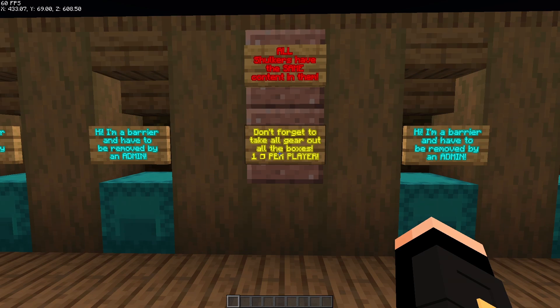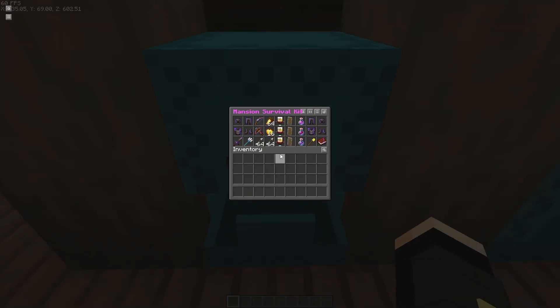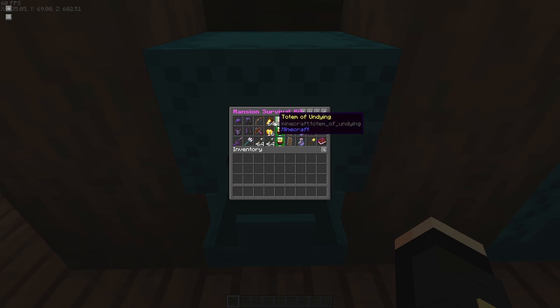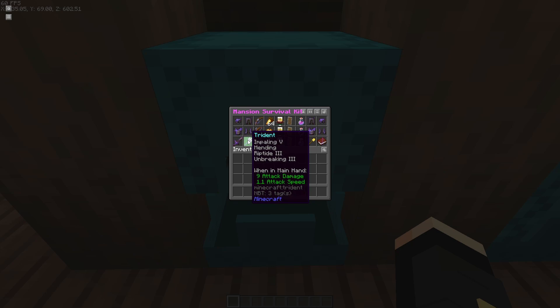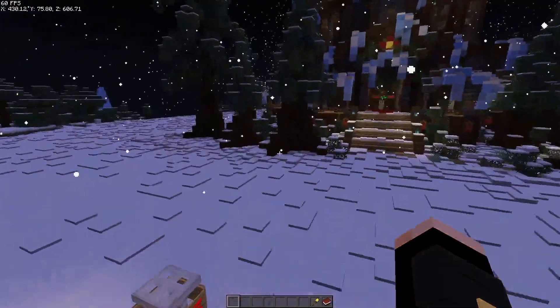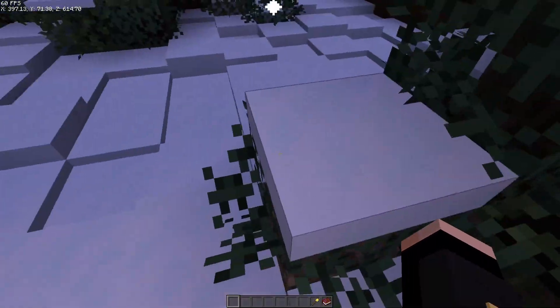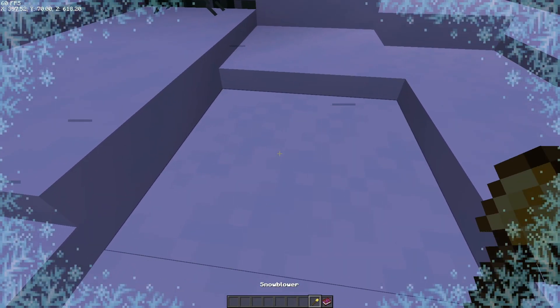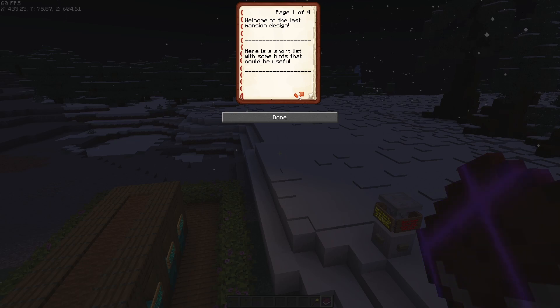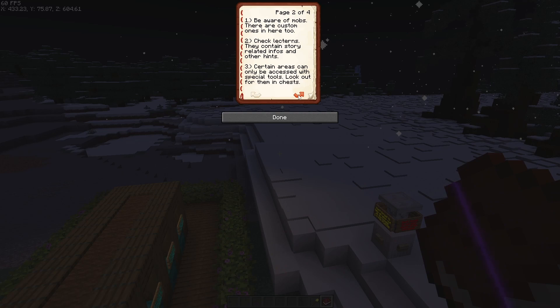In these boxes in the mansion survival kit I've prepared, you will find: netherite armor, a second backup armor, three shields, totems, food, golden apples, a bow, crossbow, a trident enchanted with Riptide — which you'll need a few times in the mansion — and a fully maxed sword and a snowblower. The snowblower is for powdered snow around the mansion; if you get stuck, you just break it and jump out. This guide is for you to look at if you're unfamiliar with certain things.